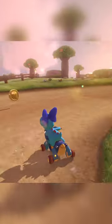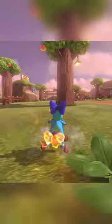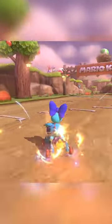All you gotta do is perform a left drift into the shortcut, and with the amount of air you get, you can easily release a mini turbo and hop out of the off-road very quickly, saving a lot of time over going around.